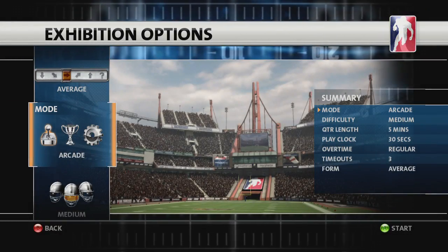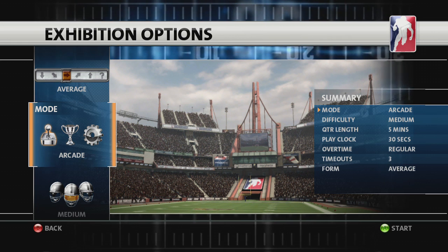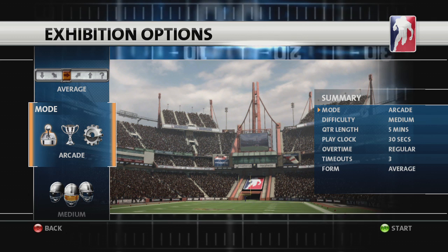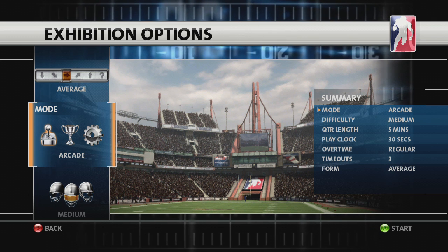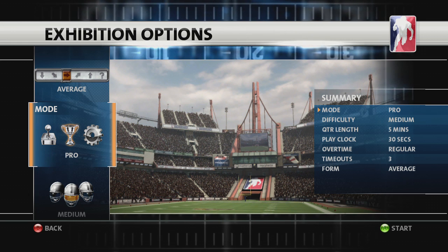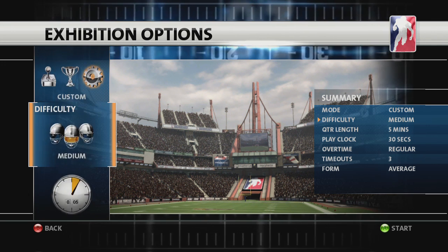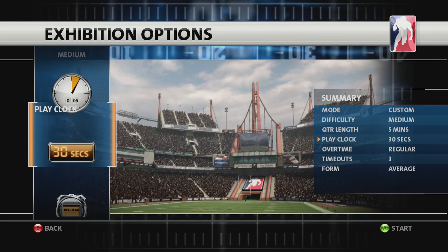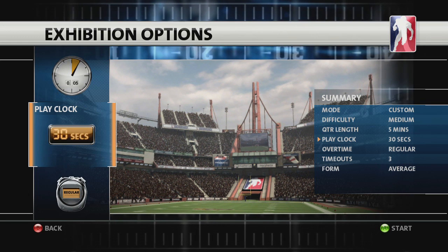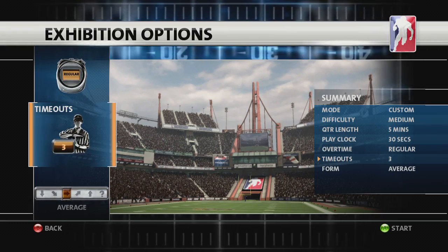In Arcade mode, several assists are switched on, including player highlighting and auto-leading receivers. You can deactivate these by switching to Pro mode, or pick and choose specific assists by selecting Custom mode. Set your preferred difficulty, adjust your quarter time and play clock, or change the type of overtime and number of timeouts. Once you're done, it's time to play football.